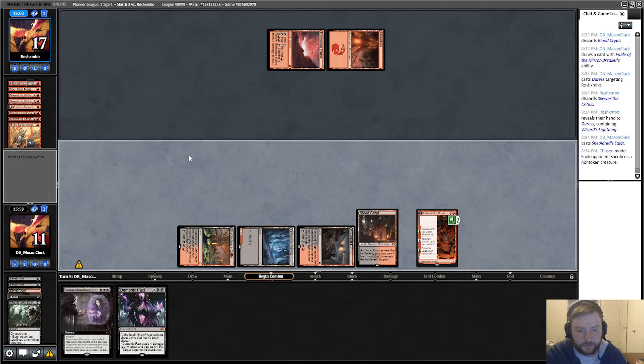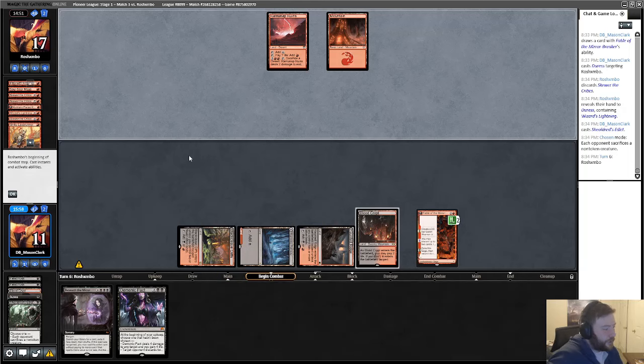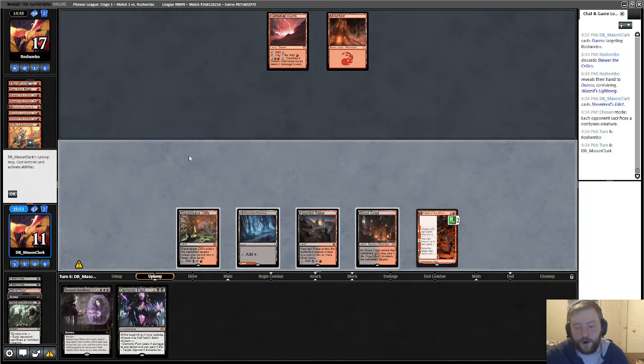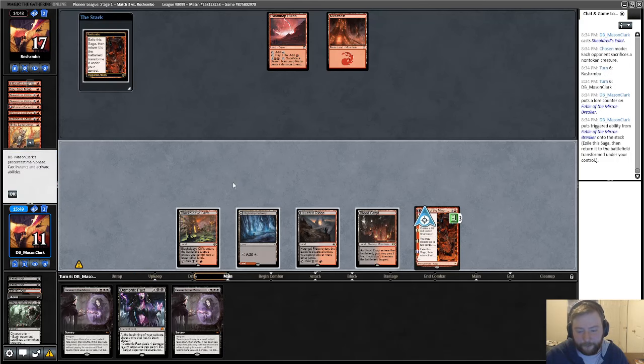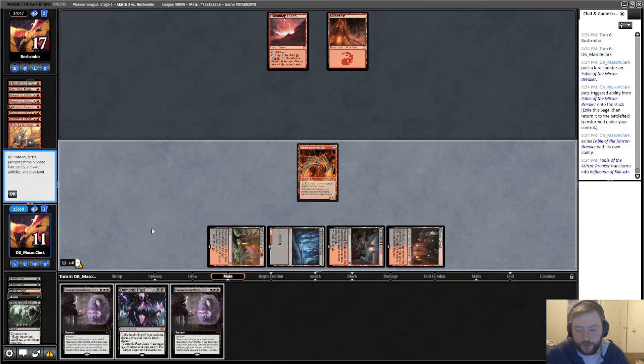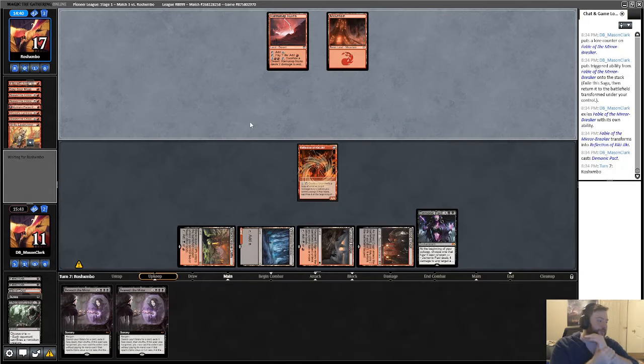They draw a land — them drawing a Wizard is the worst case scenario but even if they do we'll have a block on the next turn. Alright, Beseech. We just need one turn where the Pact can discard two cards — we'll get two burn spells and just be vibing. This is how Bob won all the money — Bob played against burn decks. I still know how Bob beat that deck in the last round of the Swiss.